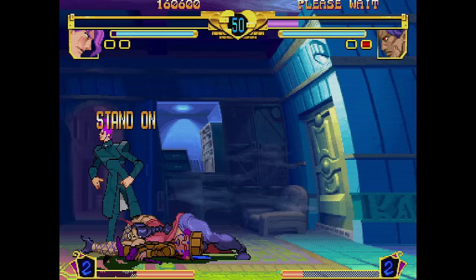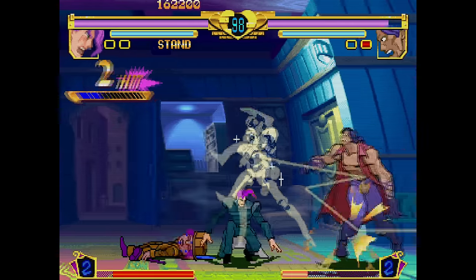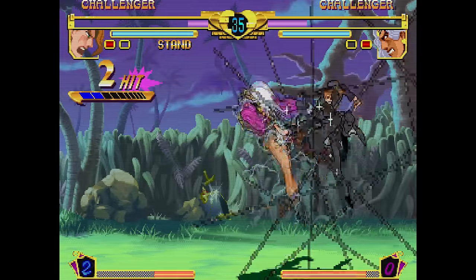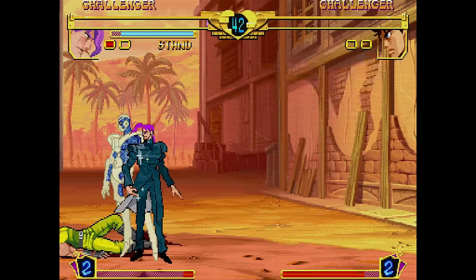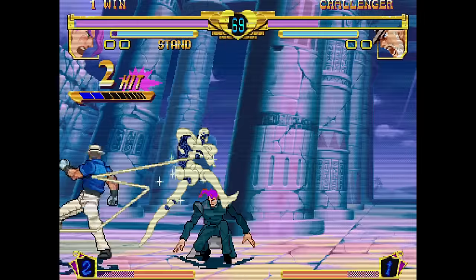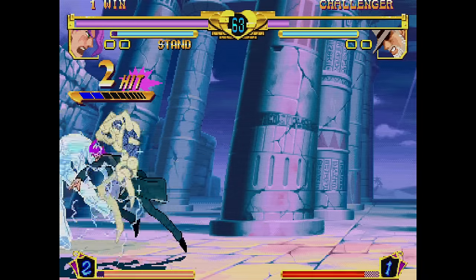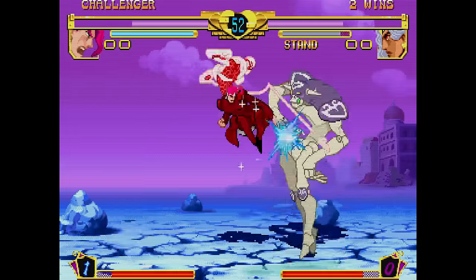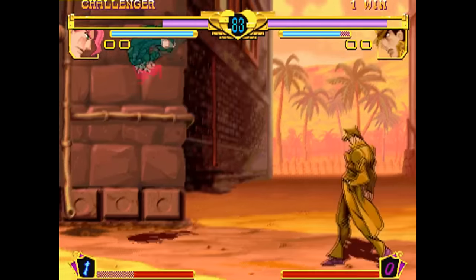His amazing projectile only makes him even more threatening at long range. With his stand out, it becomes very strong for harassing enemies and will beat out most other projectiles since it fires out 8 fireballs at once. Kakyoin's strongest tool though is the net. Hierophant's field will place an invisible trap on the stage which will entangle opponents and stun them for a small amount of time. The amount of utility this move gives Kakyoin almost makes you wonder if it was playtested — the nets are invisible, last for almost half a minute, and Kakyoin can place them at three different screen positions.